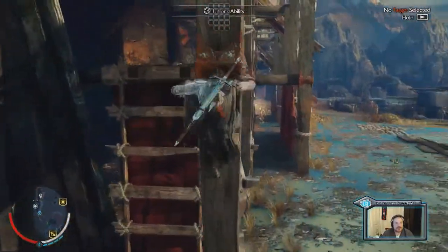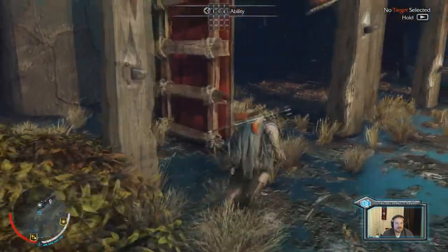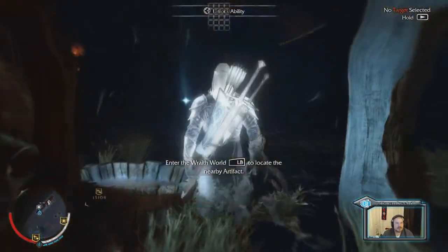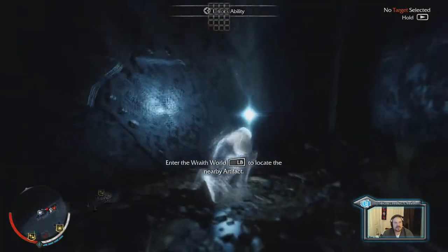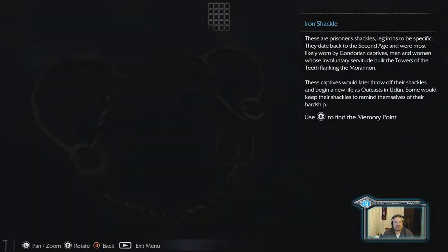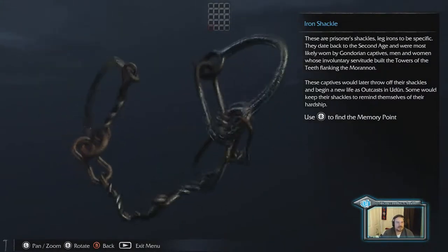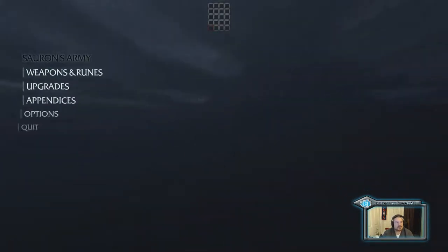It looks like there is an artifact over here so we're gonna come and try to pick this thing up. To get these you have to travel into the Wraith world so that you can see these artifacts. You end up digging them up and then you have to examine them. As you examine these items there's gonna be a little blue spot, just press X — starts a little reading here.